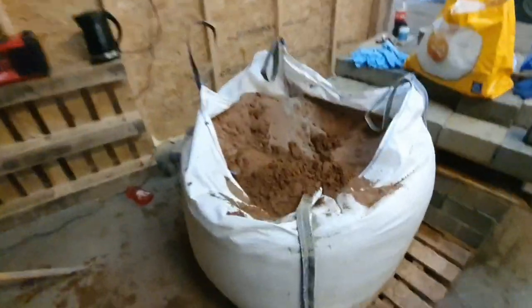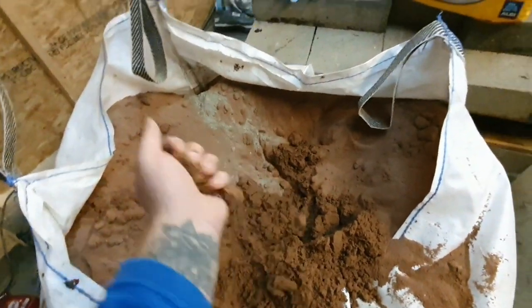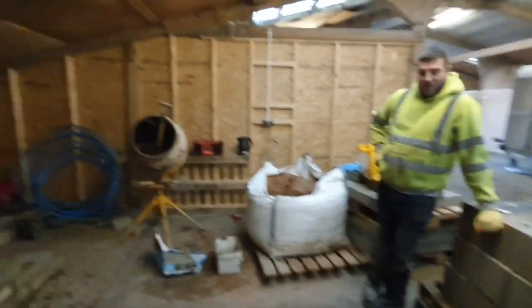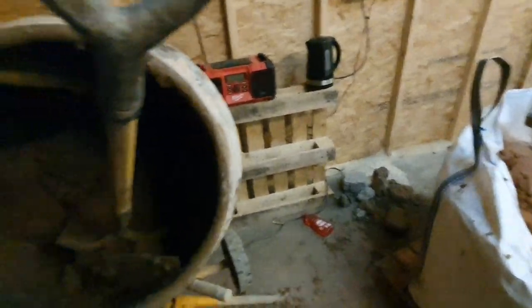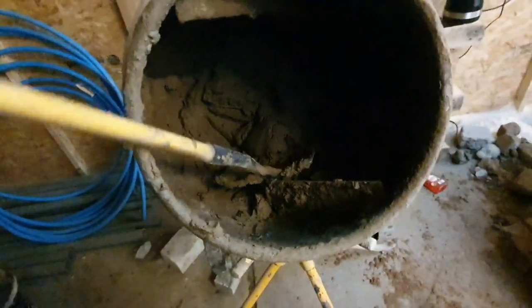For the mortar mix we're using a mix of four to one — four shovels worth of normal red building sand. And we've got these Lafarge cement bags. We started with nine bags and to this point we've used about five bags worth of cement. We're also occasionally adding in a little bit of washing up liquid, which makes the cement an awful lot more workable.